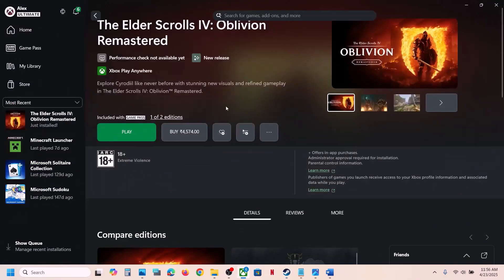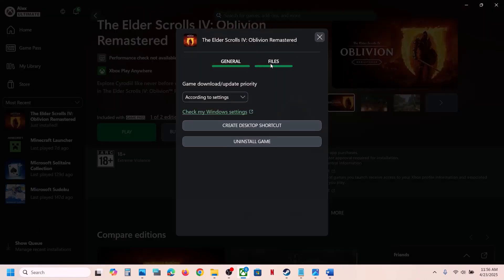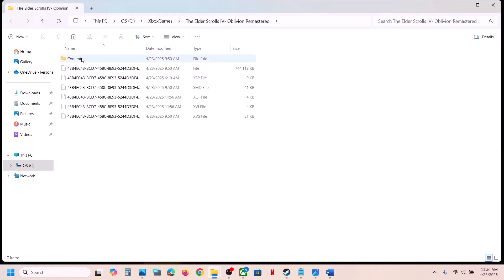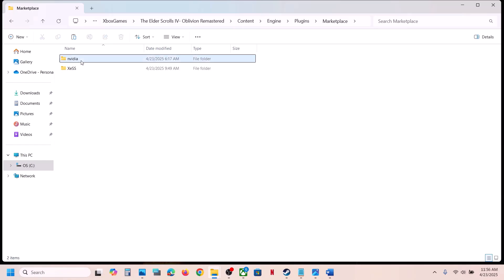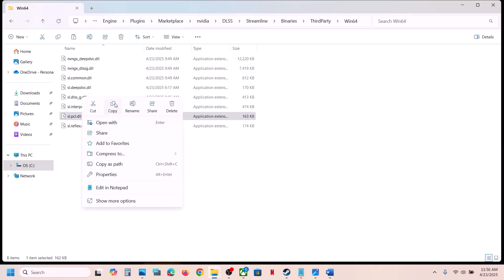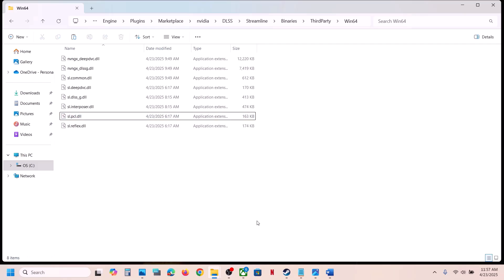If you have the game on the Xbox app or Microsoft Store, right-click the game, go to Manage, then Files, and click the Browse option. Open the game folder, then Content, Engine, Plugins, Marketplace, NVIDIA DLSS, Streamline, Binaries, ThirdParty, Win64. Do the same thing — create a backup first, then rename or delete the file. Then launch the game and check.